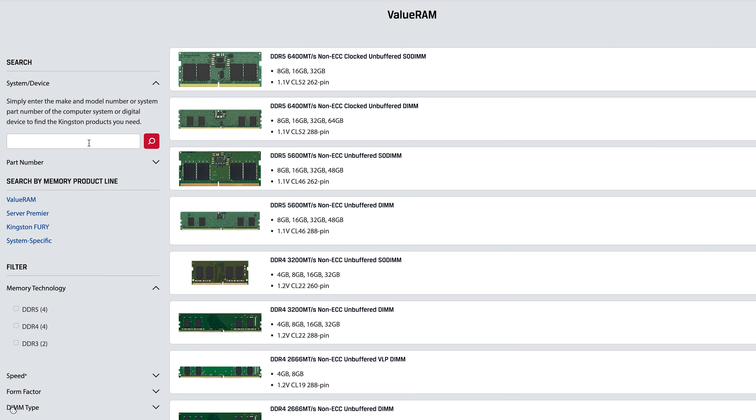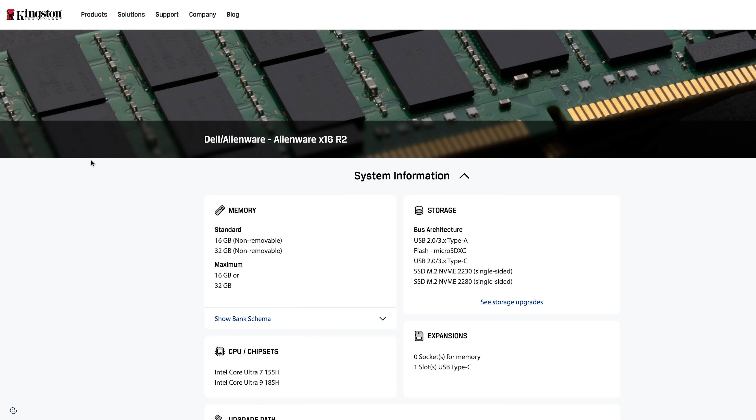It's important before you make any purchases to start with the motherboard model and processor in your gaming rig, which will determine what kind of memory it takes, how fast it can go, and how much you can install. Kingston has a memory configurator that lets you know which of its memory modules are compatible with your system.